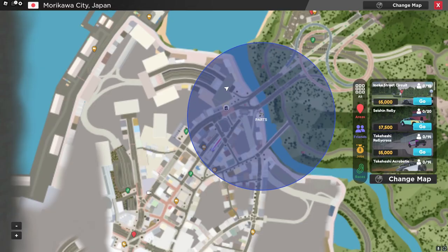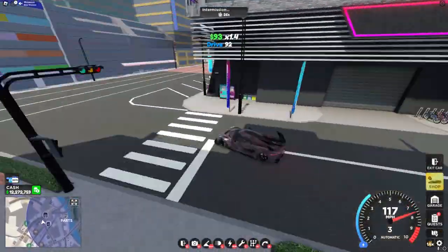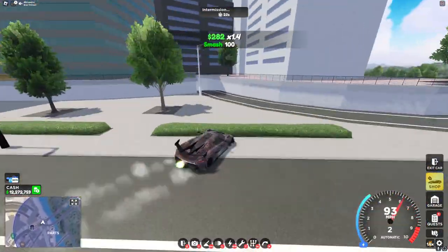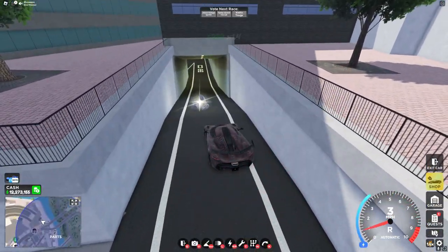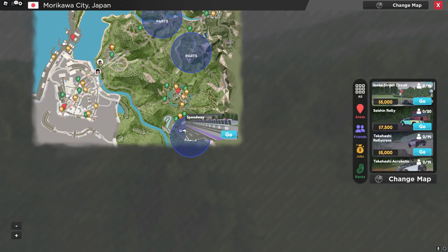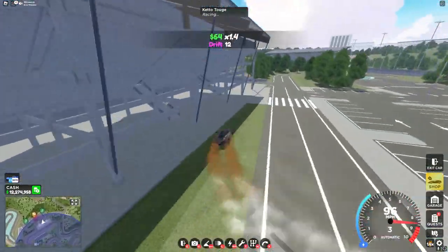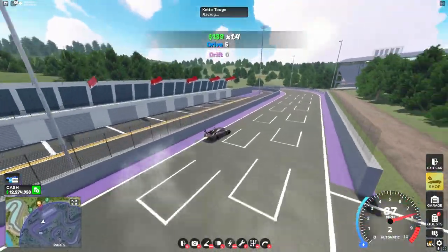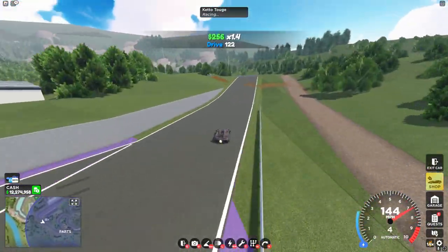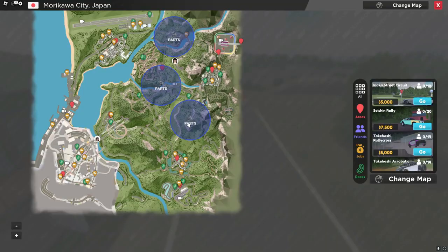Now let's head over to Japan and collect the other five parts. For the very first part of the Japan map, head over to this trailer delivery spot right here, or when you first spawn into the Japan map right here. Going down this little spot, you'll find the very first part. For the second part, head over to Speedway.